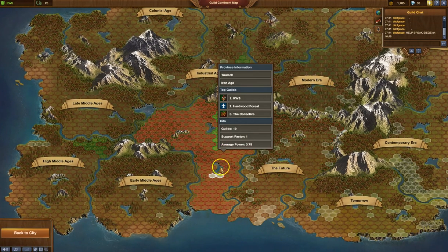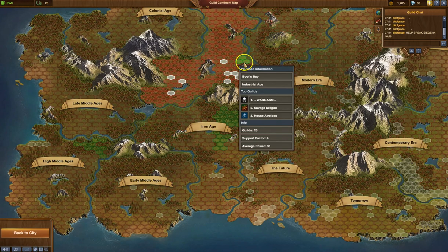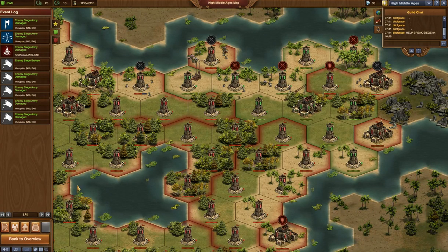We do have sectors in Iron Age — it's all that bright green that you're seeing in there. We have a couple in Industrial Age, but we primarily fight in HMA. So that's where we're going to head, to the map on the left.